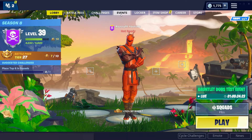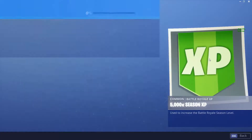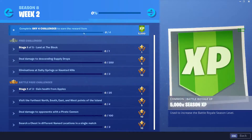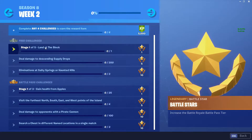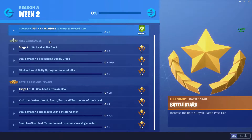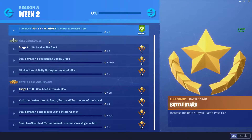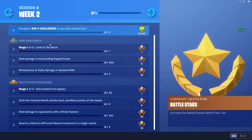Let's have a look at the challenges we've got in store this week. The first one is a stage challenge: stage one is to land at The Block, stage two is to land at Dusty Divots, stage three is to land at Polar Peak, and stage four is to land at Snobby Shores.